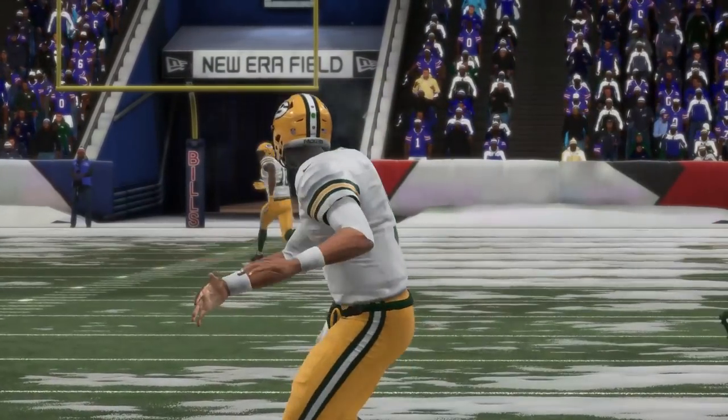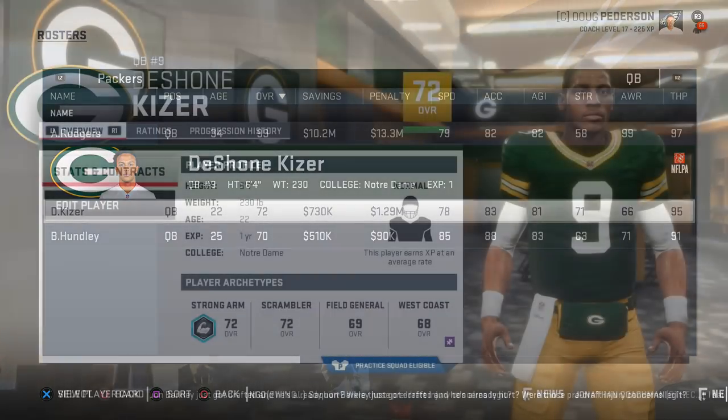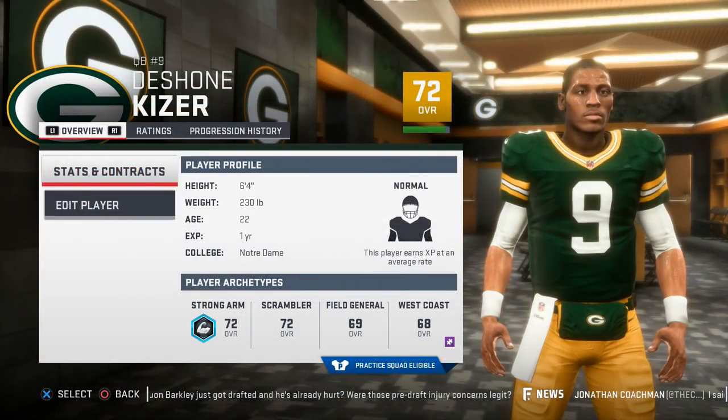At number 2 is DeShone Kizer. For the second straight year, Madden Kizer will be one of the best QBs in the game to build around, and he's only 22 years old. He has a big arm with his 95 throw power, an above average throw-on-the-run rating of 83, with a now added 78 break sack rating. He's not super fast, but he can break one if the lane is there.